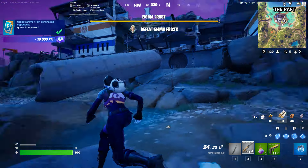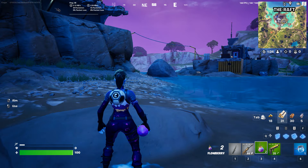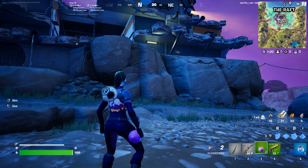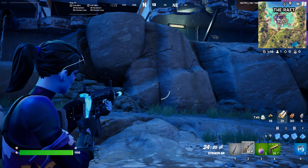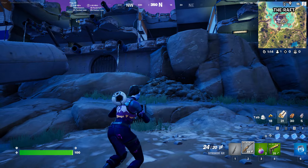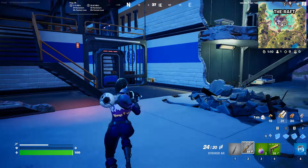Even a shotgun works well because it has a big bullet spread. When you have a bigger bullet spread you can actually shoot the shoulder and it sometimes counts as a headshot. So yeah, that's it for the video — I'll see you guys in the next one, goodbye.